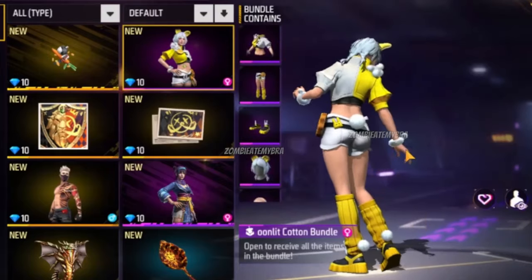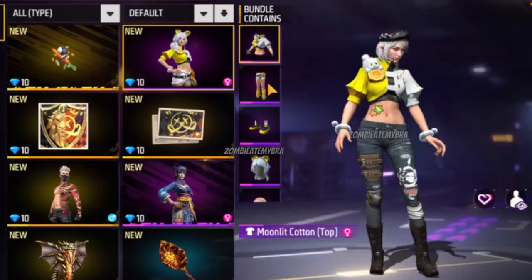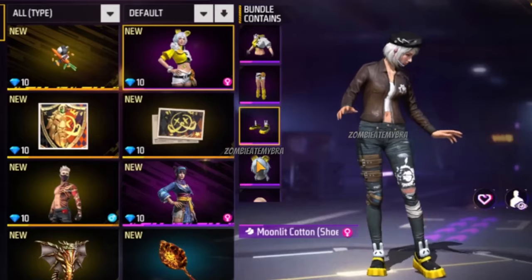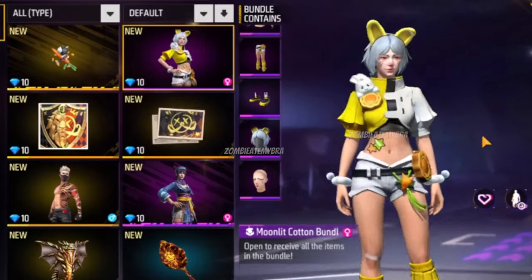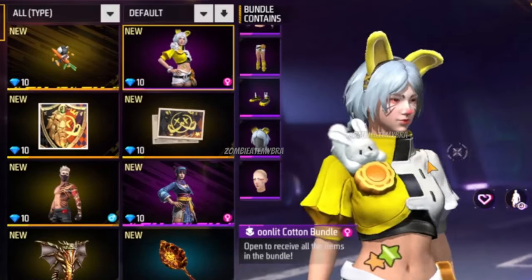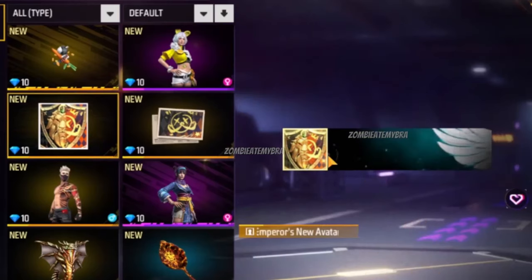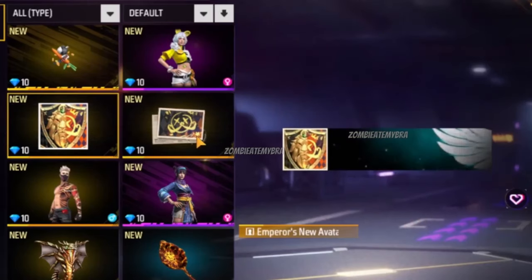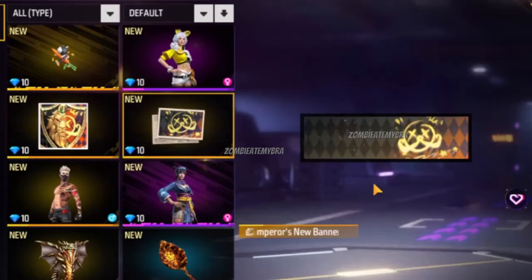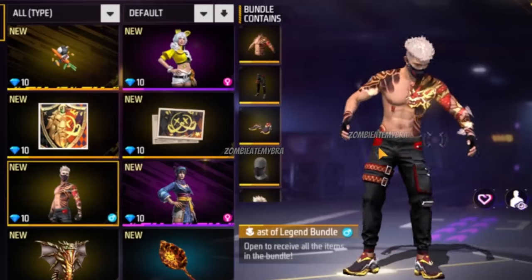We'll also have a Mullet outfit in that bundle — a little bunny bundle — which I actually genuinely like. This will be part of the MP5 Luck Royale. We'll also be having the Emperor's Avatar and the Emperor's Banner as a top up — if I'm not mistaken, probably 300 diamonds to be able to get it.